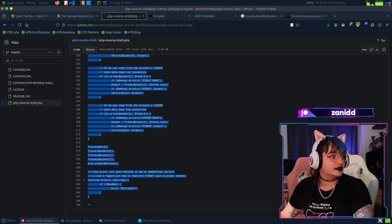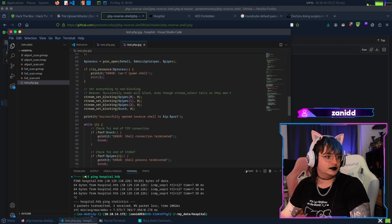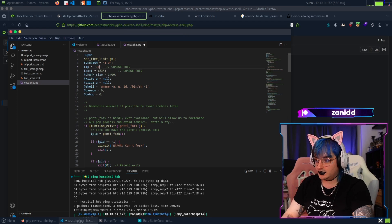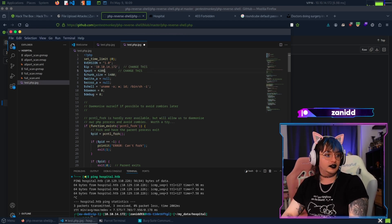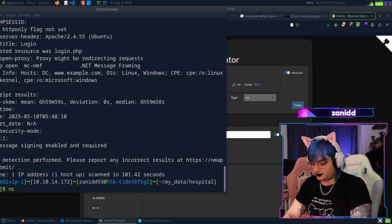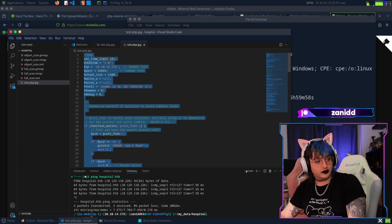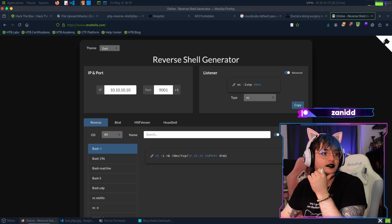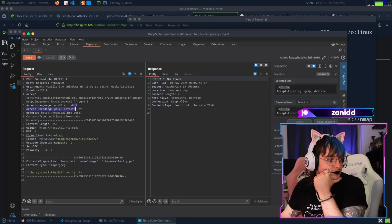Maybe I should start doing a reverse shell. There's a reverse shell I can use - let's copy this code and paste it into the file. We change the IP to our tun0 IP which is 10.10.x.x and the port is 4444 or 42069. We set up the listener with nc -lvnp. Copying and pasting - send it, success! Now if I access this one, nothing happens.